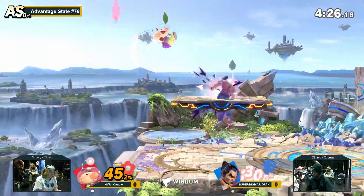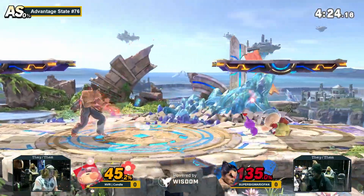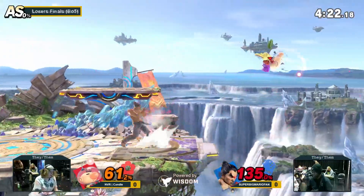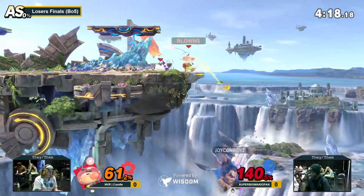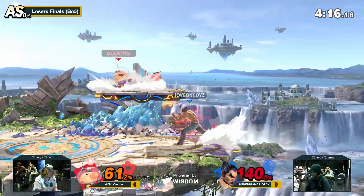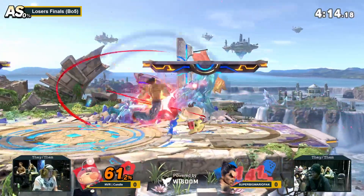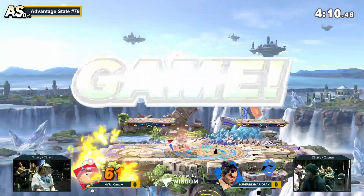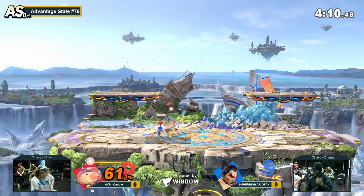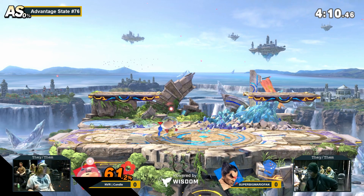This is very dangerous. You do not want to be in the corner against Kazuya, especially not when they have a rage drive. Rage drive down B will just kill Olimar here, no matter where they are on stage. One more hit, and that will take it. Blue Pikmin up throw. And game one does go to Kenda. Olimar wins!